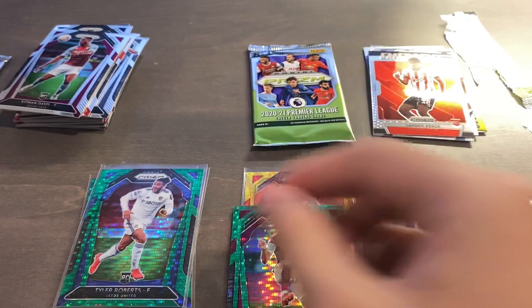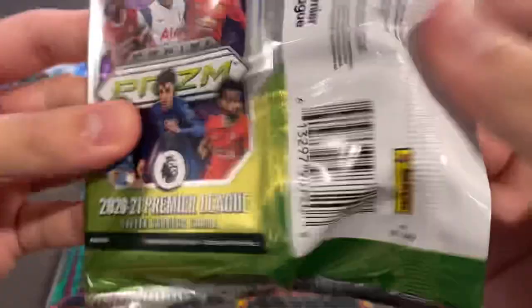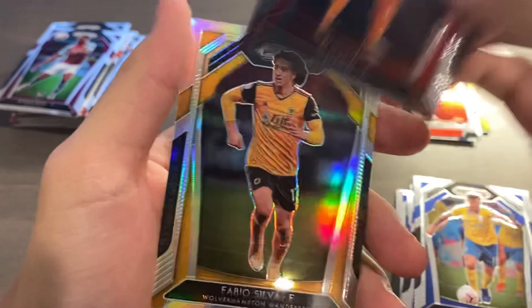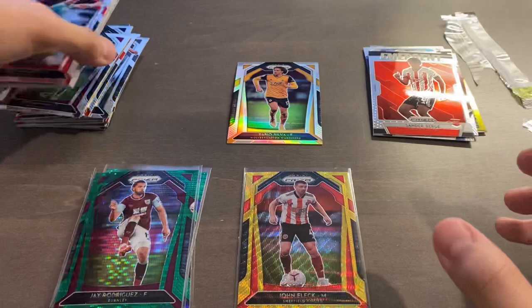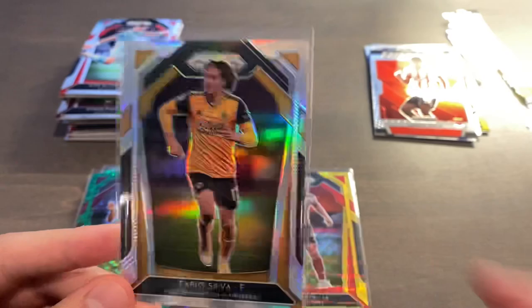Our last pack should have our silver. Let's make it a good one. We've got Tyreek Mitchell rookie, Pascal Gross, Alisson for Liverpool, and Fabio Silva — nice, let's go. Fabio Silva Silver. I think he's silver on FIFA — I don't play FIFA anymore, but I think he's a bit overrated in my opinion, or actually in many people's opinions. But he's still young — a 2002 kid, so older than me.